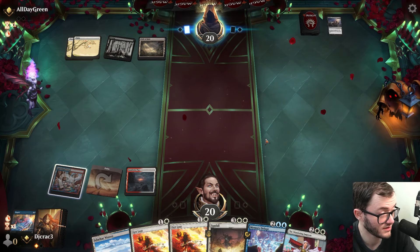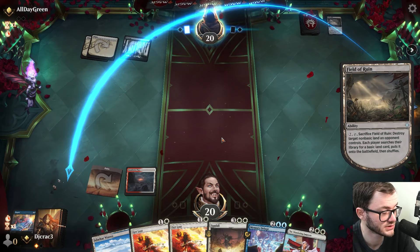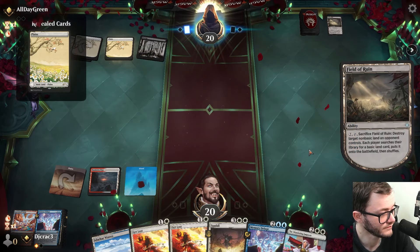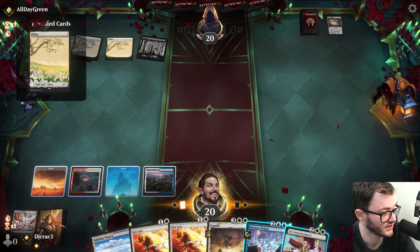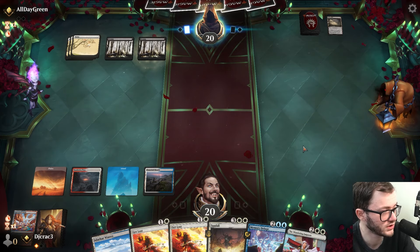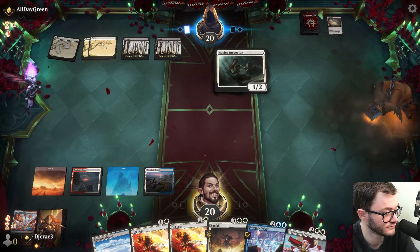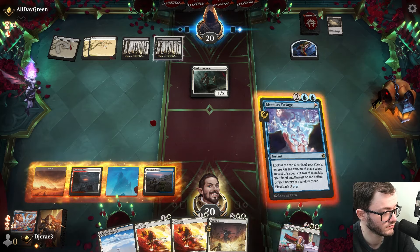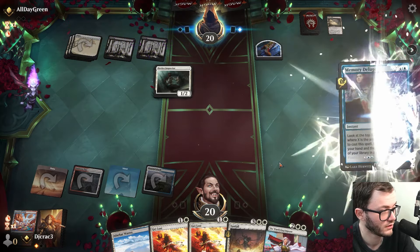They're thinking about using Field of Ruin. I do have an island - I do run more basics. Not for that though. There we go - I do run more basics. My opponent's wondering why I have basics in my deck. Always run basics, always. Memory Deluge - go! Absolutely fine.